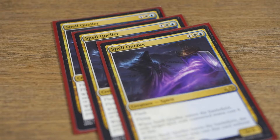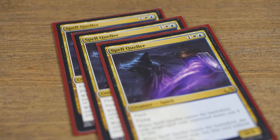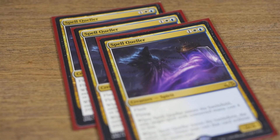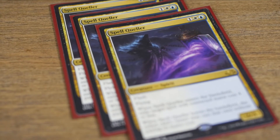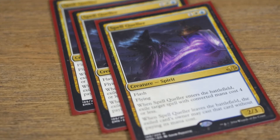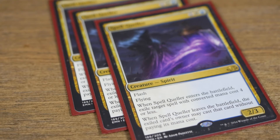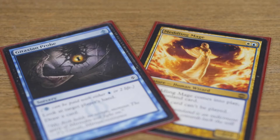Spell Queller is interesting in Legacy and I personally don't know how sold I am on the card. Sure, it can temporarily exile an Abrupt Decay or stop a Blood Moon, but I find a three casting cost to be a little limiting in this deck, especially when we're playing new Thalia and True-Name Nemesis. That being said, against a number of opponents including Elves and Show and Tell, I found this card to be extremely powerful.